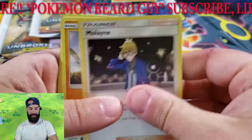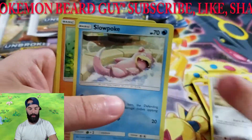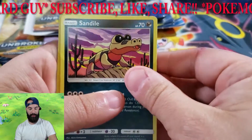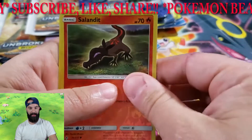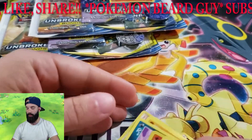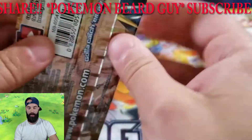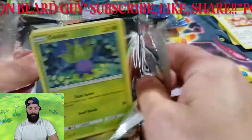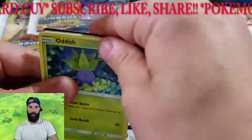We have Hitmontop, Chatot, Malone, Rhyhorn, Meltan, Slowpoke, Wooper, Sandow, Salandit, and Lickylicky — starting off with a regular rare card. The hunt is still on for a hyper rare Charizard. We were able to grab the full art and the regular GX, but that hyper rare is still elusive.